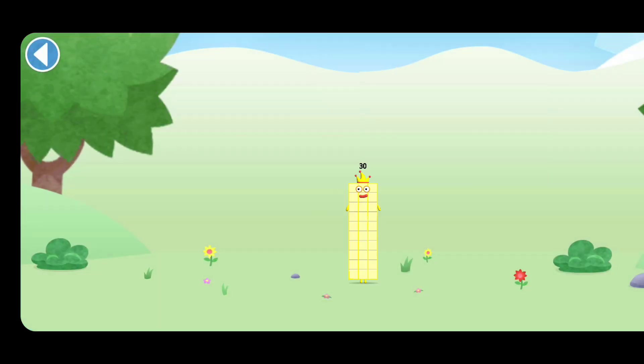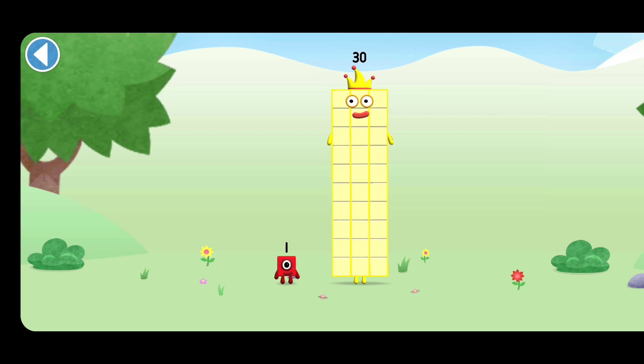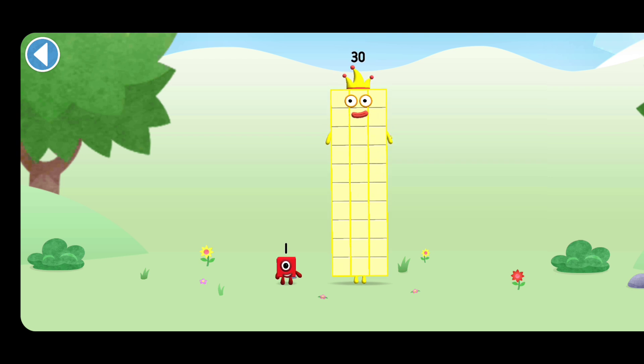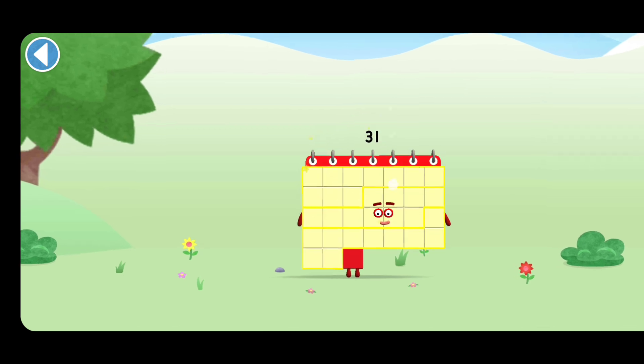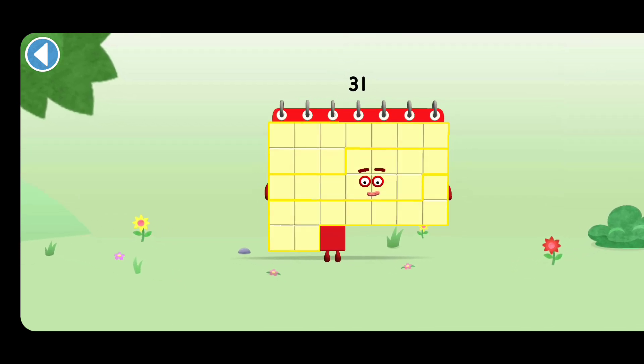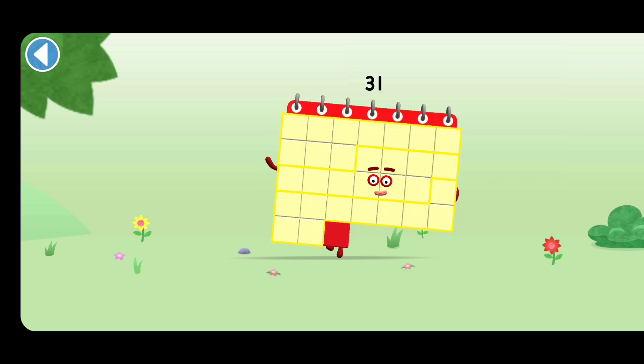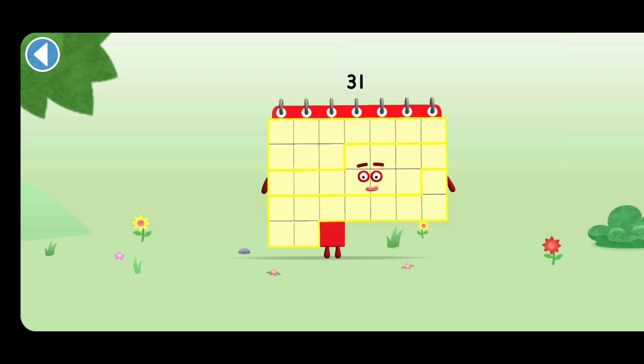You're about to meet Numberblock 31. Can you add 1 to 30 and make Numberblock 31? Drag Numberblock 1 onto Numberblock. Yay! This is Numberblock 31. This Numberblock is made up of 31 blocks.